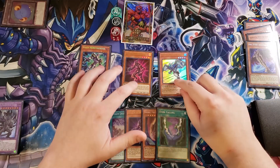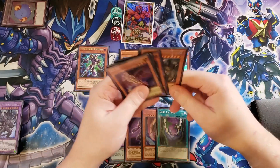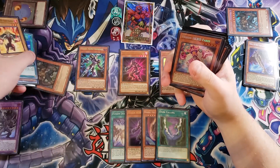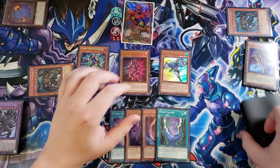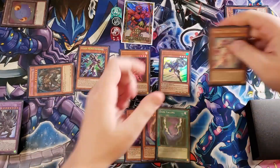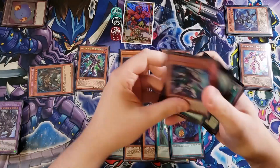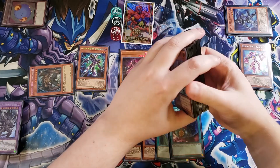Now that we've normal summoned Stratos, Stratos got us a copy of A Dusted Gold. Let's go ahead and banish the copy of Malicious from the graveyard to search the deck for another Malicious and put it on our side of the field, giving us another monster to Link Climb with. You can then also banish Shadow Mist from the graveyard to get an additional search of a Polymerization, which is going to help us out quite a lot for all sorts of different fusion plays. Let's grab that copy of Polymerization.